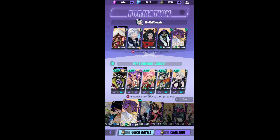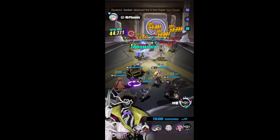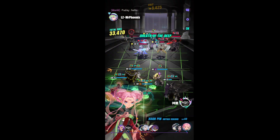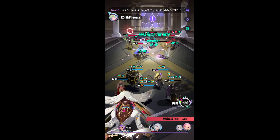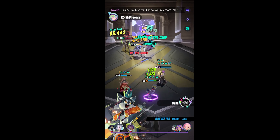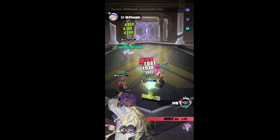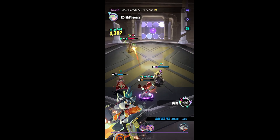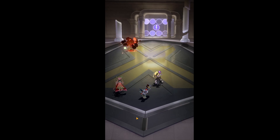Let's press Quick Battle and see what happens. Toland removed the armor from the game and we taunted the Everett, which is quite nice. Cecilia died. But as you can tell, it's not really Toland that did something here — it's more that Brewster did his job pretty well. You could have brought something else like Tia and it would have been the same.